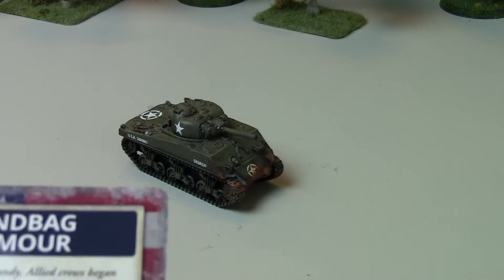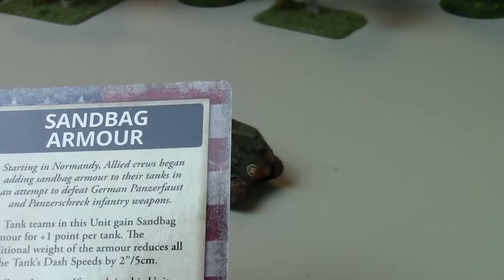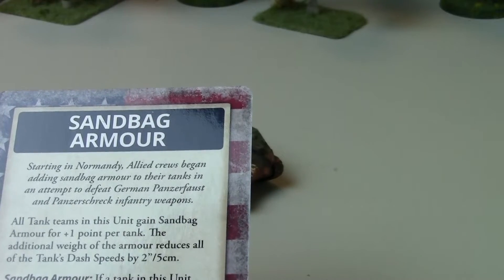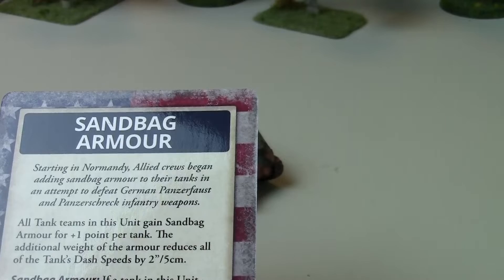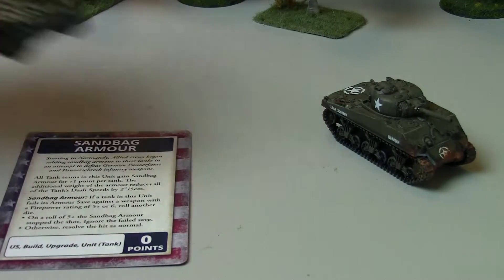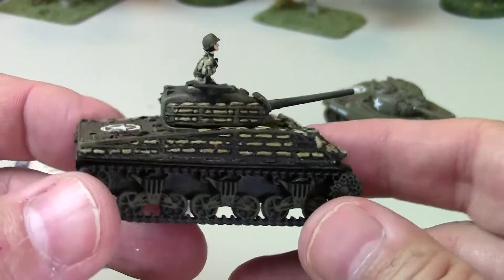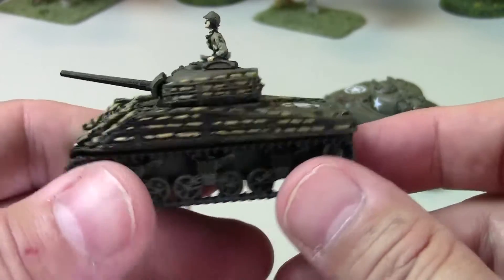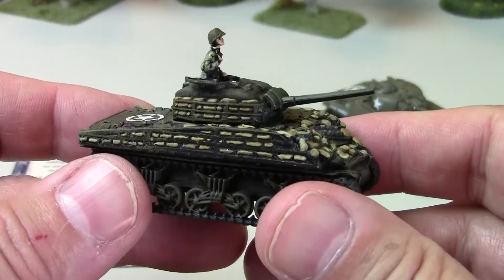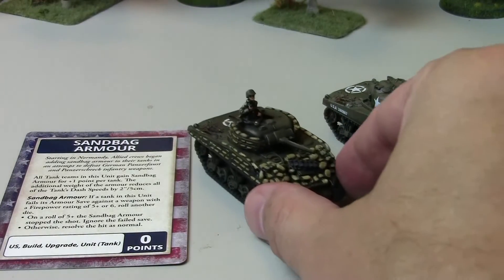They also have sandbag armor, which gives it a save against firepower 5+ or 6 — basically bazookas or panzerschrecks. If you're hit by one of those, you roll a die and on a 5+ you ignore it — the sandbags absorb it. I do have a platoon of those modeled up using the Battlefront sandbag kit, which was just a bunch of extra sandbag pieces. It's a way to buff up your Shermans, particularly when you know you'll be assaulting infantry equipped with bazookas or panzerschrecks.